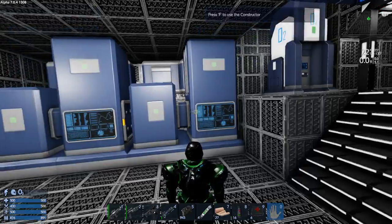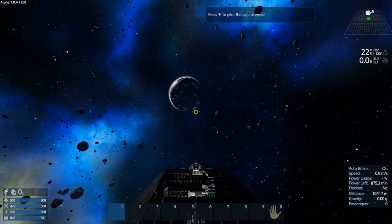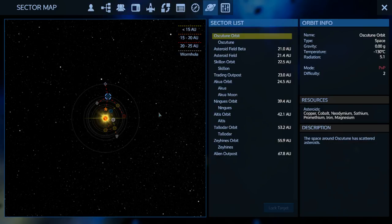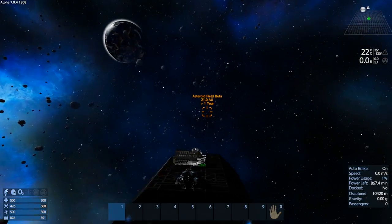I think we need to continue out of Oscatoon and look for a home, because we still don't have a home — we're just vagabonds. I remember last time we could see a couple of asteroid fields. This one leads to all the custom content I've created on this server. We want to go to Asteroid Field Beta, so let's lock targets in and go.